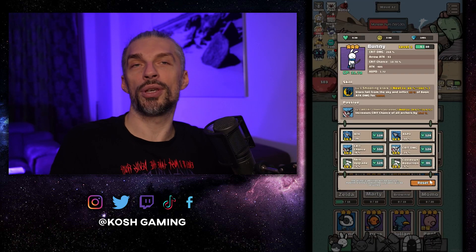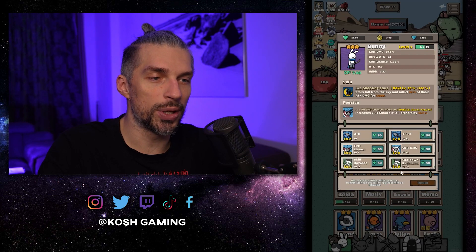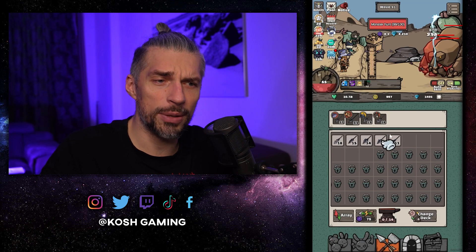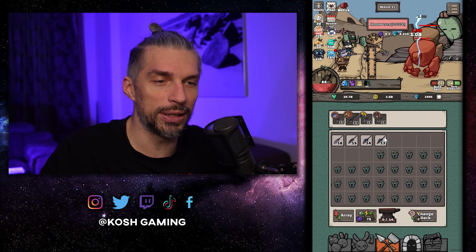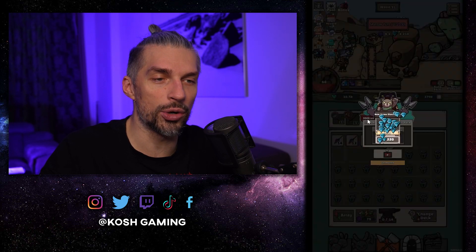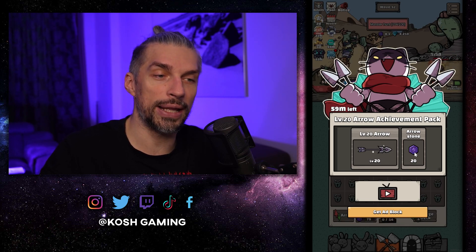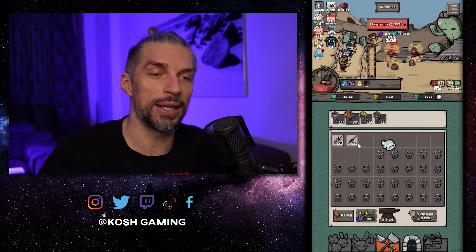Combine attack speed skills across heroes and you'll take out bosses and strong enemies with no problem. Don't forget you can reset stones from characters you don't use — for example, we have Bunny who we don't use, so we can reset him and use those stones on someone better. Attack speed is key to victory. Also, if you need an arrow leveled up, unequip it from someone, put a crappy arrow on them, then merge up to get a higher-level arrow for your main character.